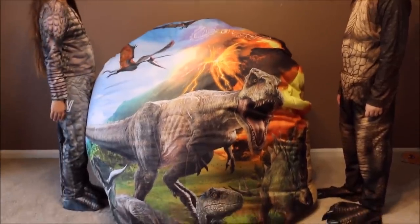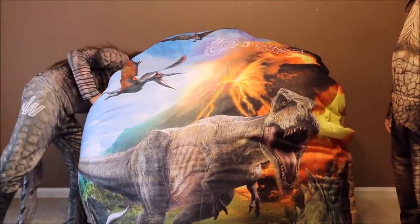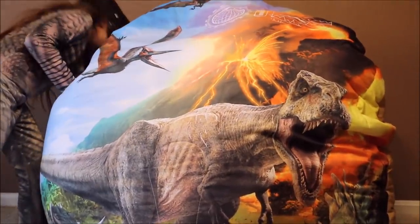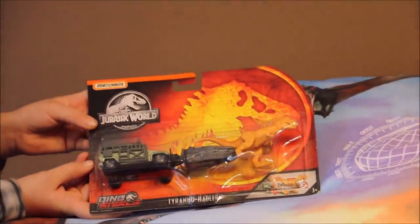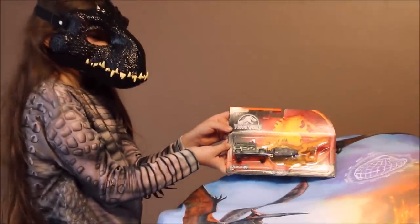Okay, Indiraptor, what else was in that giant egg? Is it empty? No. Oh, she's reaching for something. There must be something else left in there. Oh, what is it? Whoa. Let's see. Wow. Hold that up. It's the Dino Rival's Tyranno Holler. What do you think about that?